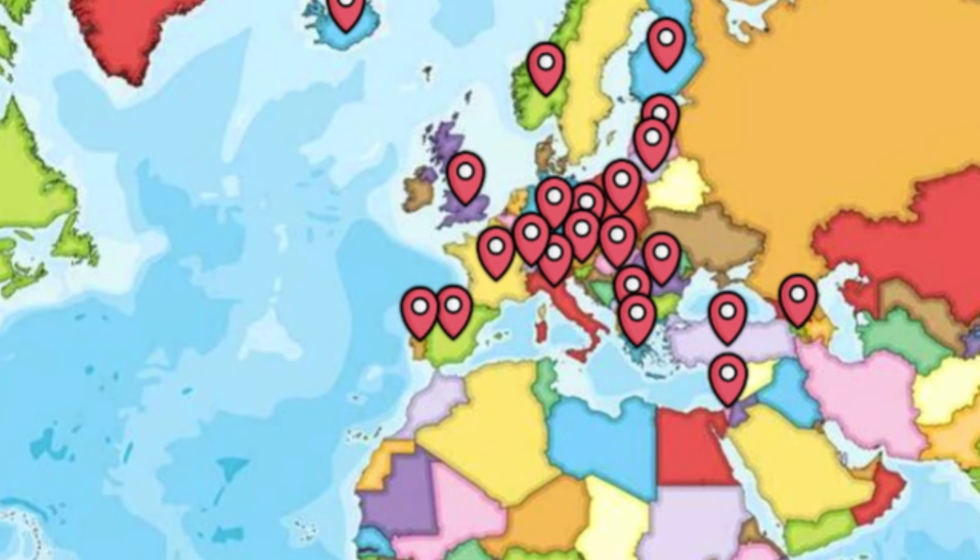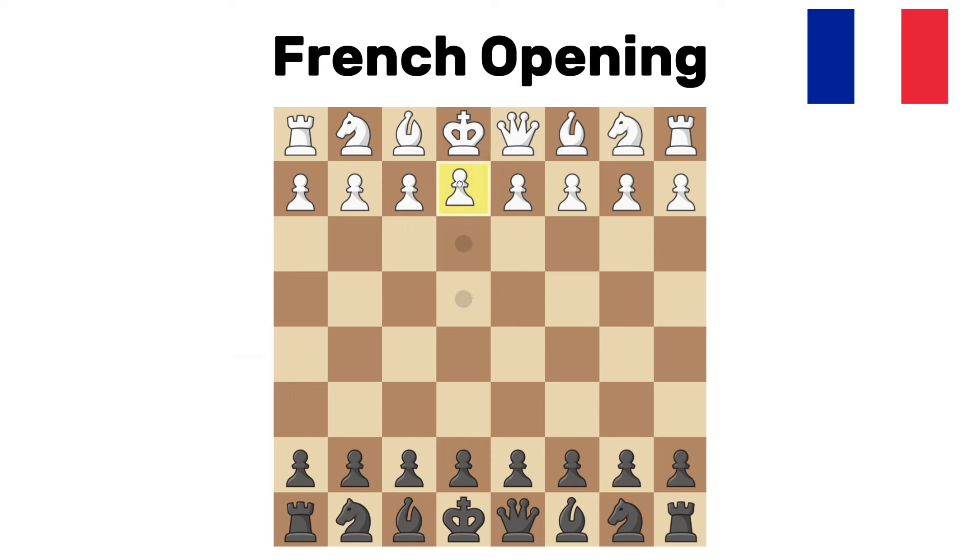French opening. One of the classic defenses — white goes pawn to e4 and here you have a couple of good and calm moves, one of them being pawn to e6. The point is you're building up the d5 pawn push. There are so many ways this can go, but in all of them you're gonna be getting a very good position. Probably not the easiest to play because you do block in your bishop, but nonetheless it is still very strong.